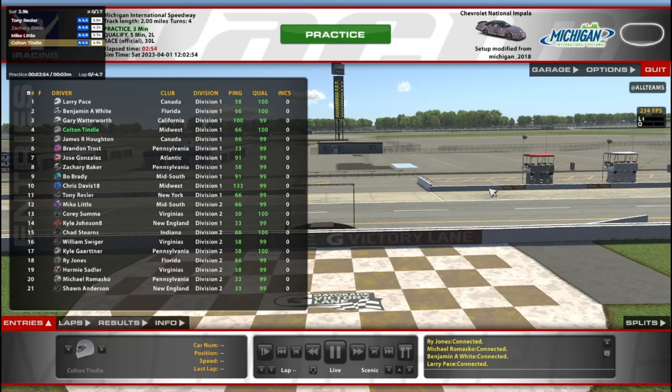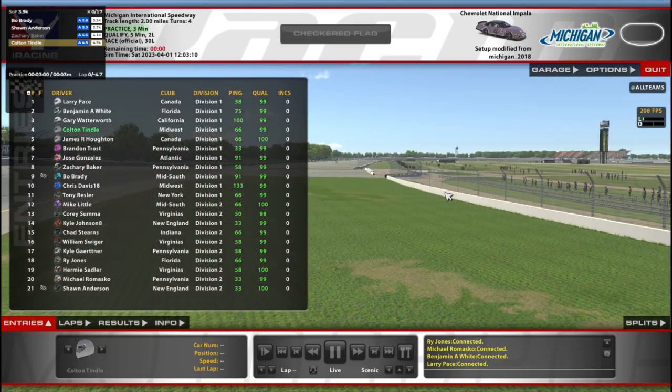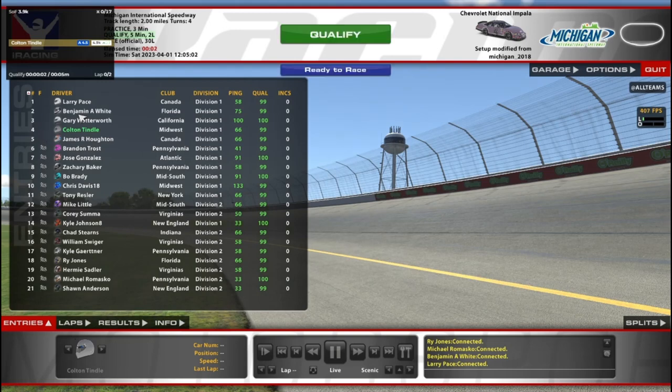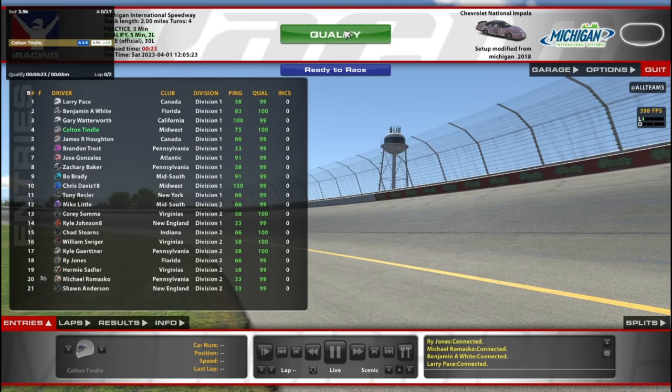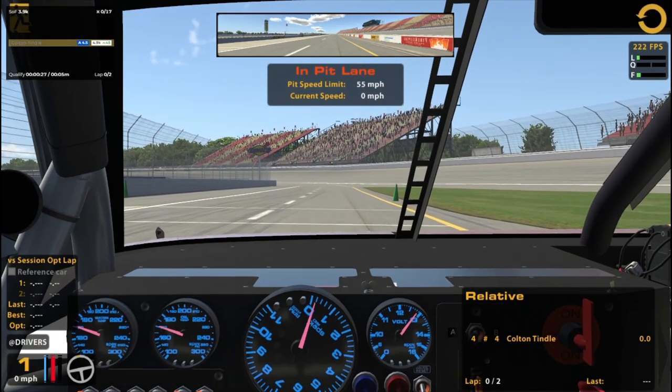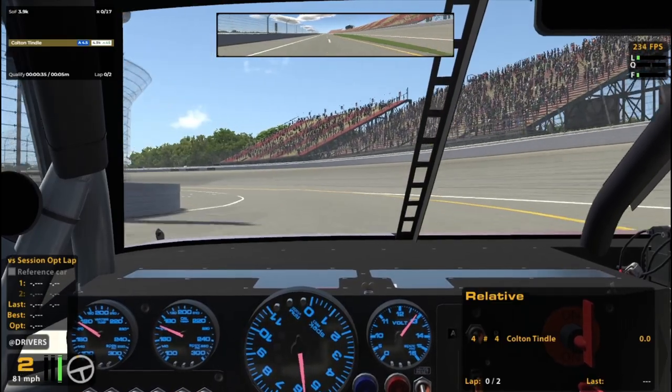Hello and welcome to some ARCA here at Michigan International on Monday night. We've got a 3.9k strength of field race coming up. We've got some fast guys you may be used to seeing like Larry Pace and Ben White. We've also got Hermie Sadler in here, which is pretty cool — he just makes the cut for top split as the 19 car. I'll be silently rooting for him. It's always cool to see real life drivers from any era participate. In the past I raced Kyle Larson at this exact combo, so apparently this combo brings out all the real racers.